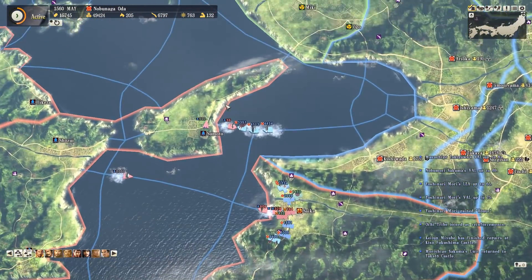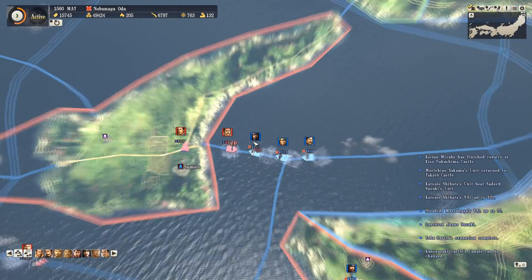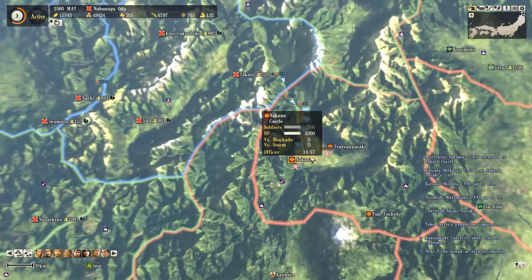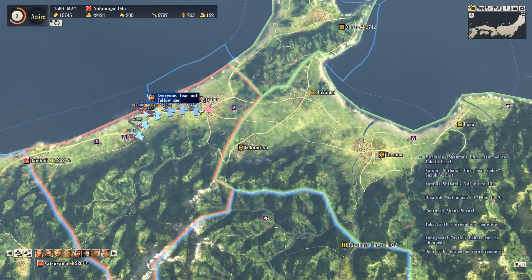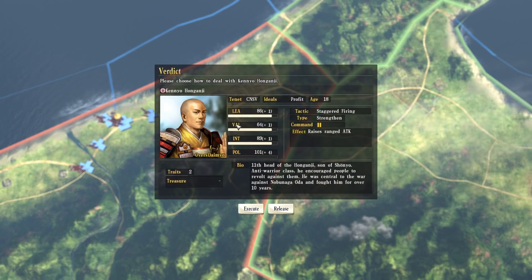The fact we haven't gone and besieged the area by sea is really biting us there. At least up north, the campaign against Honganji is going absolutely fine because we have overwhelming power. If we'd moved those troops somewhere else, the other fronts might be a little bit better - but at least that one's sorted out.